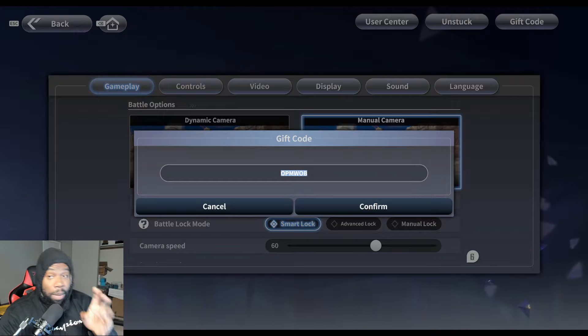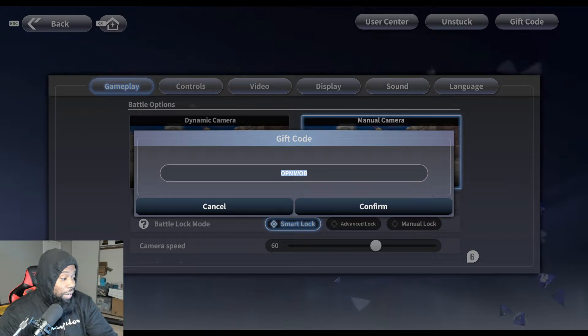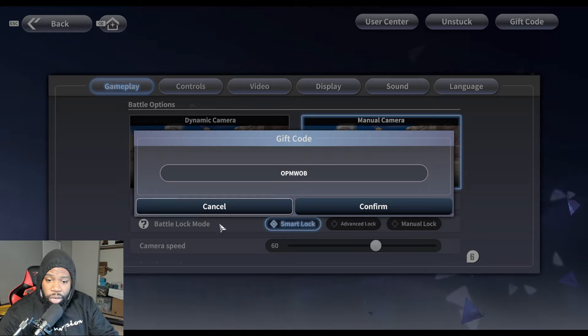The key takeaway is: make sure you're getting these codes in and using them quickly because they will expire. There are other ones I just didn't get around to using, and the game's been out for like a week and they're already expired. That is it for the codes.